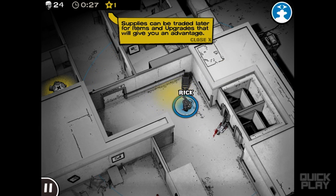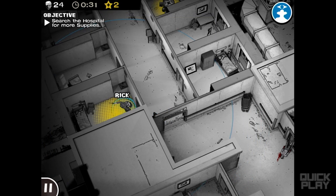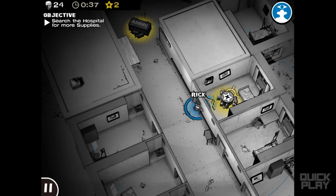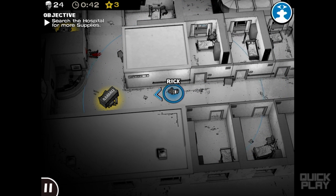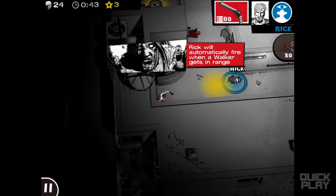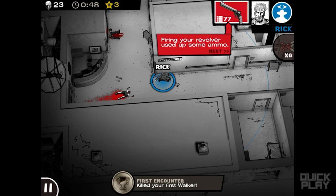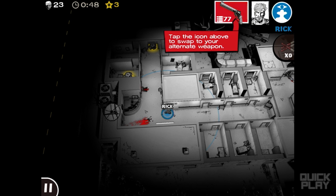Right now we only have one character, Rick, and we're running through this hospital double-clicking to collect supplies. This level basically serves as a tutorial. We got more ammo — panning around just to get a good view — and oh my gosh, it's a walker appearing right there. Rick automatically fires when the walker is within range. He has kind of a little circle outline that shows his range.